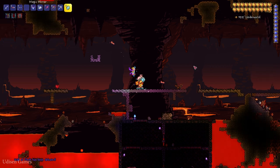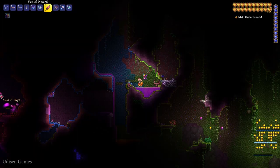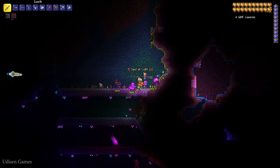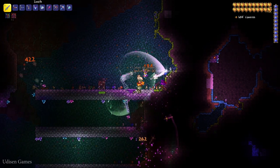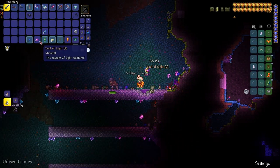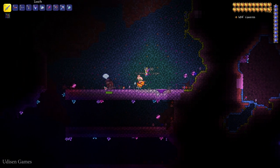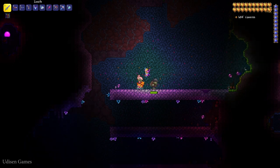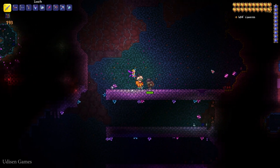If you don't find the Hallowed biome, not a big deal — you can create this biome manually. Go into the Hallowed biome at the underground level and kill enemies here. Very rarely these enemies can drop Souls of Light. Collect 25 pieces of Soul of Light.